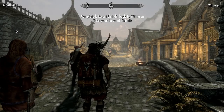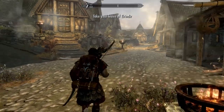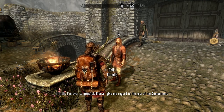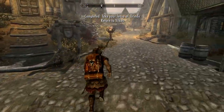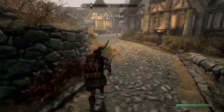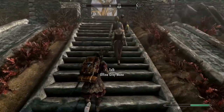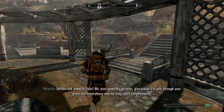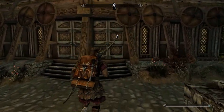Let's go. Escort back to Whiterun — do I have to talk to him? 'I'm ever so grateful, please give my regards to the rest of the Companions.' I will do that. Let's go talk to Vilkas. I have something to tell you — get out of my way guard! I run this bitch.